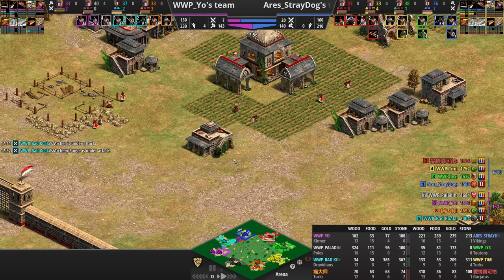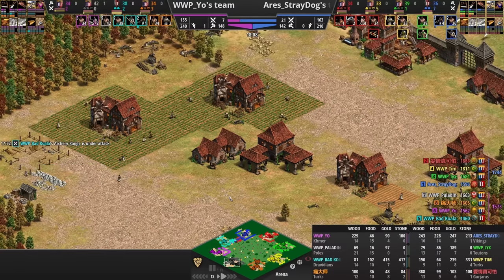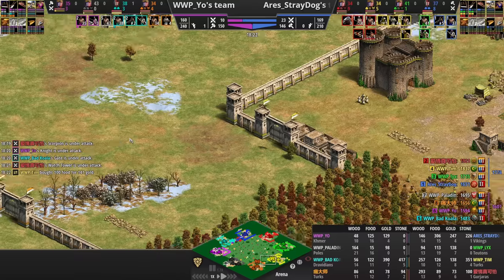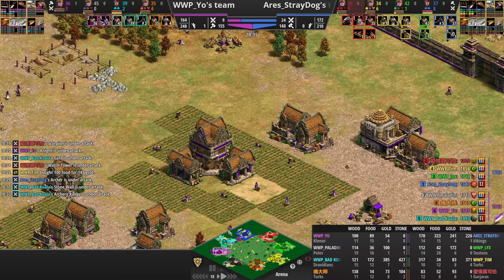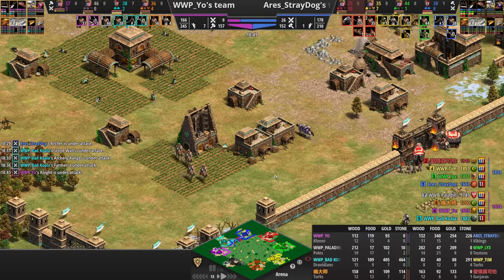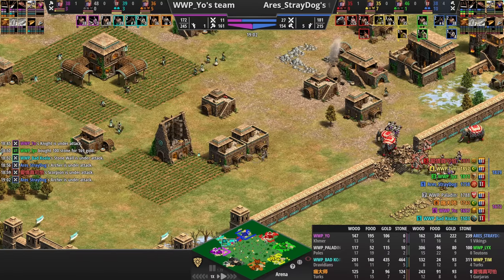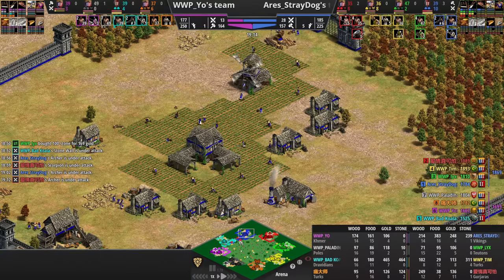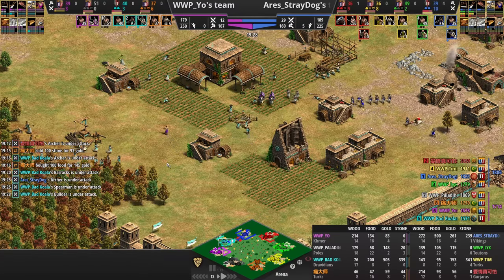Now it's time to start ramming down those walls. After that forward aggression, Red adds a second TC. Three TCs from Lix, four TCs from Paladin — he's really going to be using those Folwarks for his economy. Two TCs for Orange, one for Tim, both going for Janissaries. No upgrades on the knights and just one stable as Yo adds more TCs, doing the classic boom-while-your-teammate-dies play. These camels are running around Bad Koala's base.